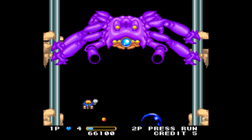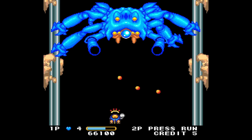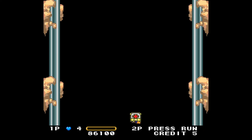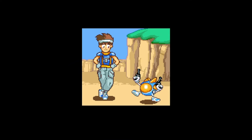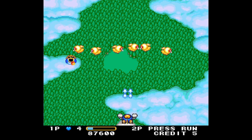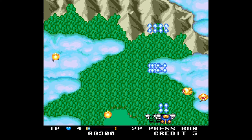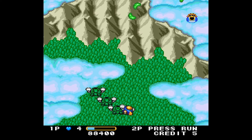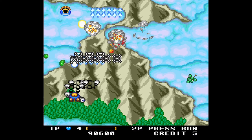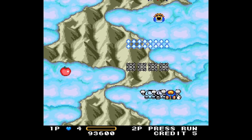Just look at the size of this boss sprite — sure the screen has to go black in the background because it's drawing a lot, but even with that this is such a fun first boss: this gigantic mechanical crab shooting out bubbles and bullets at the same time. This is a very visually stunning game, and I love these little vignettes you get after beating the level — looks like the mad Texan from The Simpsons, except in TwinBee form.